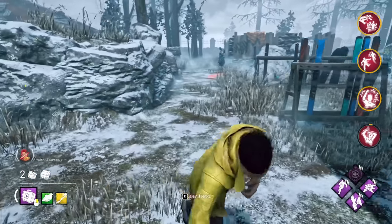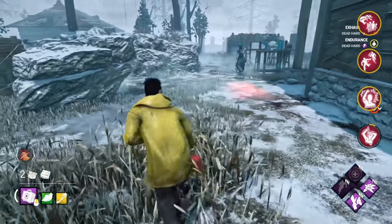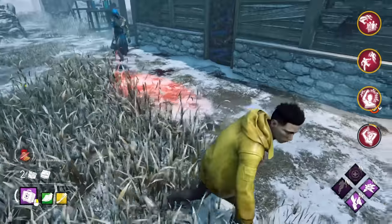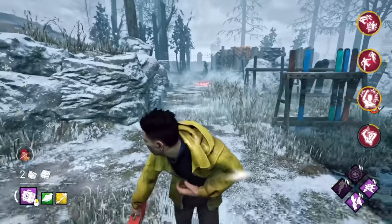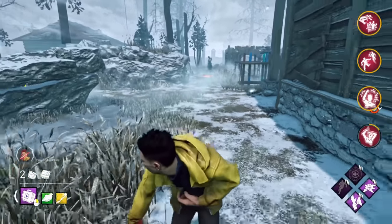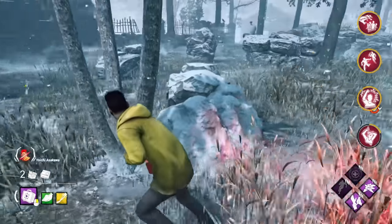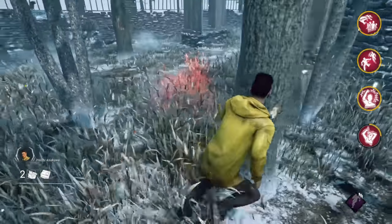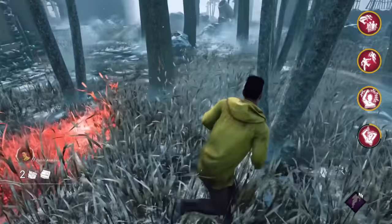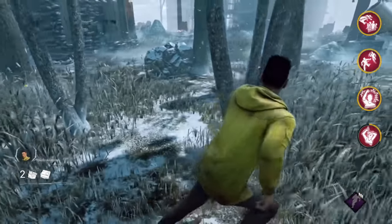For example, do not zigzag or move erratically while the Nurse is recharging her power. This only wastes your own time, makes you create less distance, and doesn't make it any harder for her to hit you. You should use straight lines and make sure you get behind cover, and only dodge at the last second when it actually matters. That being said, spinning around trees and small obstacles if you're about to be hit is a good idea, as Nurse players have a tendency to sometimes get stuck and hit these obstacles instead of you.